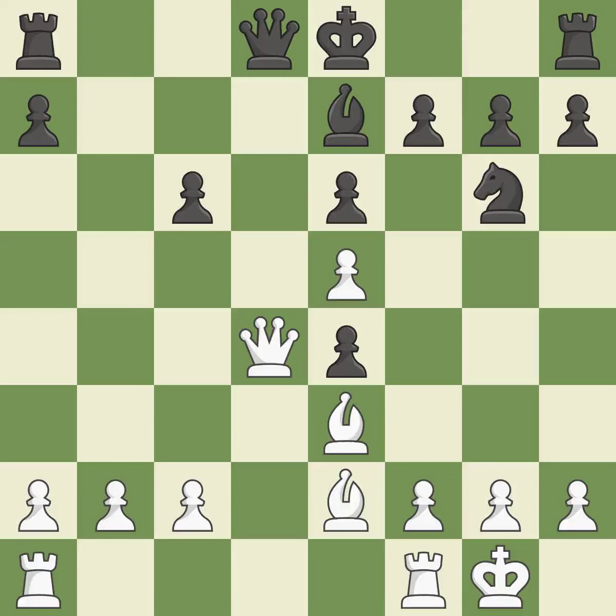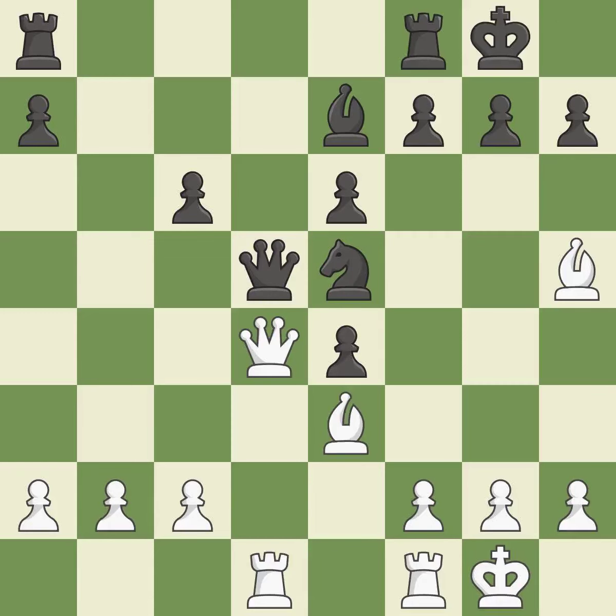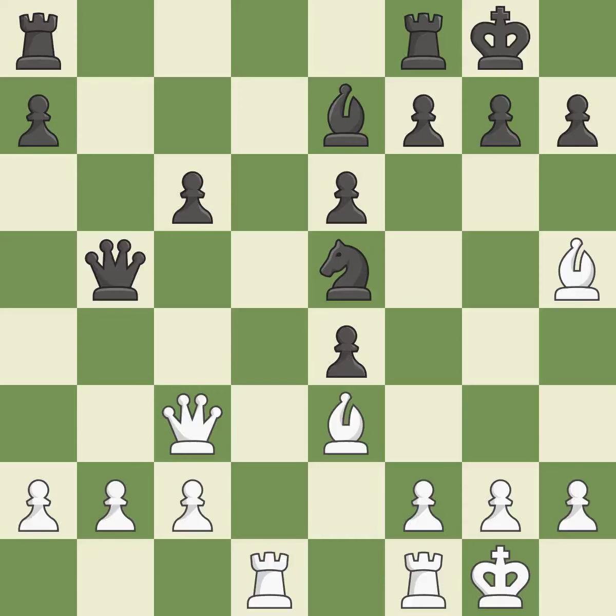A pawn that was being attacked and had no defenses is now protected. That leaves a pawn vulnerable to being captured — it is an inaccuracy. That pawn's capture grants material. This develops a rook off its starting square, getting it into the action. This threatens to reveal an attack on a queen. The rooks can see each other now, allowing them to provide mutual defense. This is the only move that works — it exposes an attack, threatening a queen. This moves the queen to safety. The best choice puts the queen on a safer square.